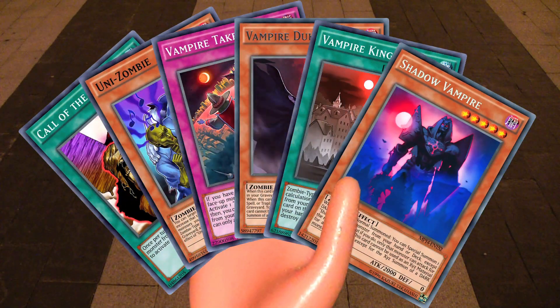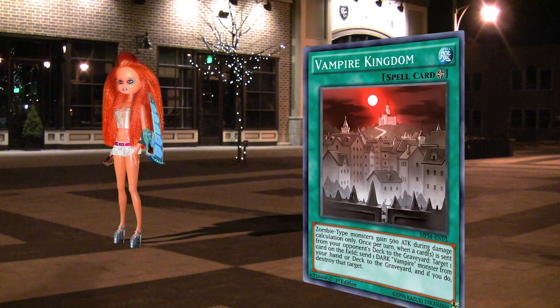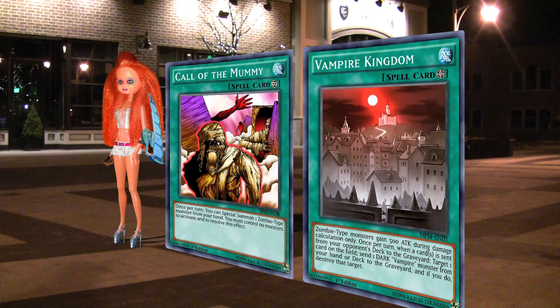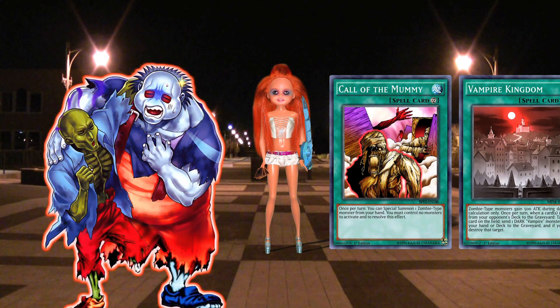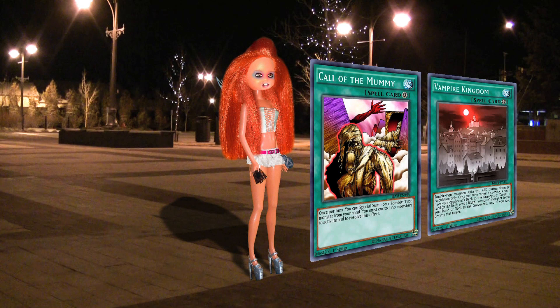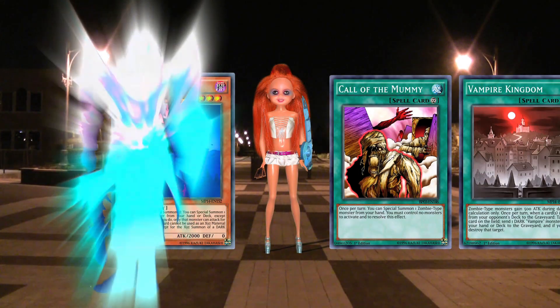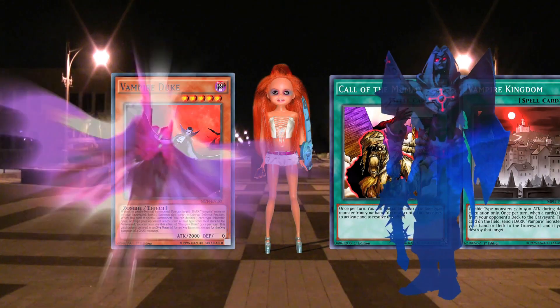Draw. First I'll activate Vampire Kingdom, then Call of the Mummy and use its effect to Summon Luna Zombie. Then Luna Zombie's effect sends Vampire Grace to the graveyard. Then I'll tribute Luna Zombie to Summon Shadow Vampire and use its effect, Summoning Vampire Doom from the deck.